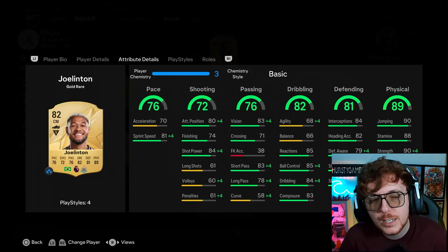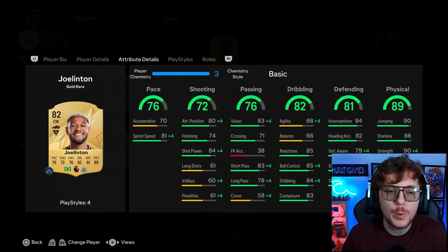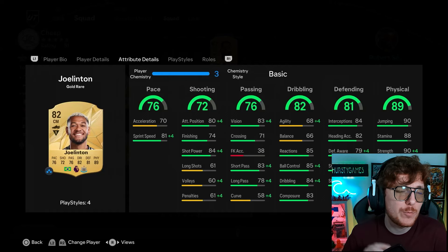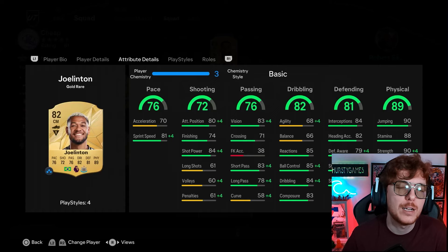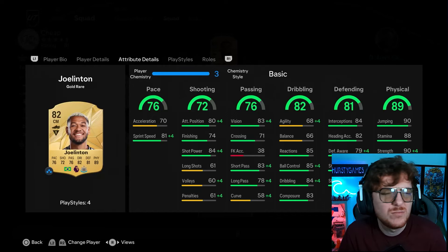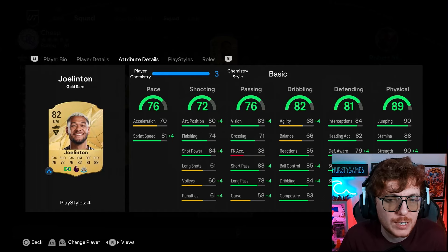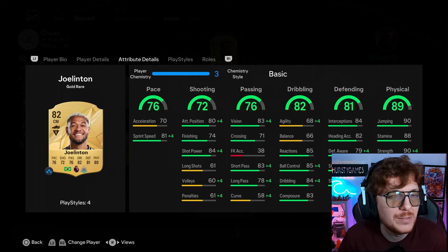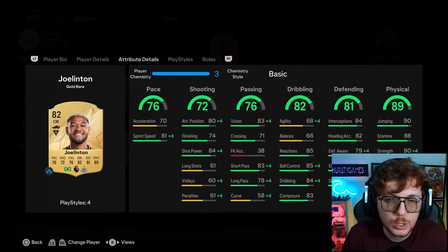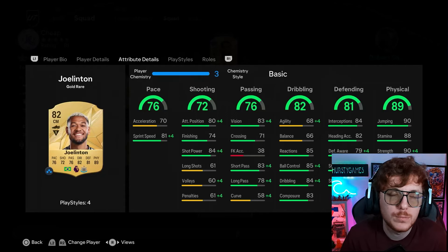Into the midfield two, the most expensive player here is Jolinton - around five and a half to six thousand coins, nearly half the budget. A cheaper alternative is Graven Birch: play him at DM and Vifa at centre mid, since Graven Birch can play the holding role and Vifa can play box to box. But if you're happy to get Jolinton, he runs the box to box role perfectly - decent shooting, 80 positioning, 74 finishing, 84 shot power, really nice passing, and beautiful defending and physicality.